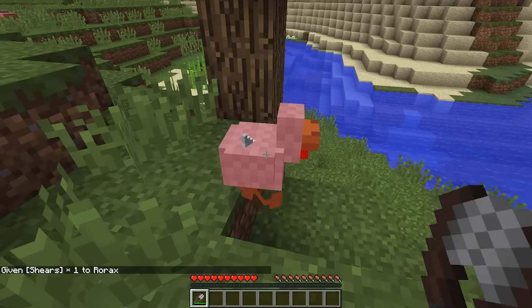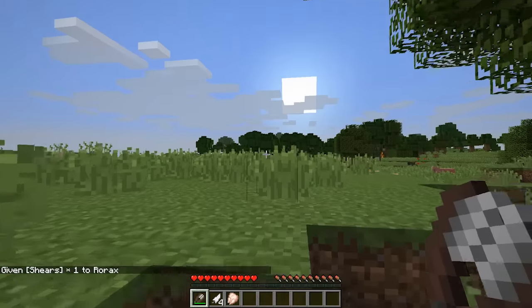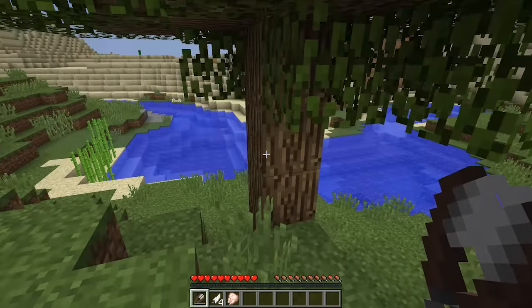You can now shear chickens. It will of course hurt them. Also, if you kill a chicken that has been sheared, it will no longer drop feathers.